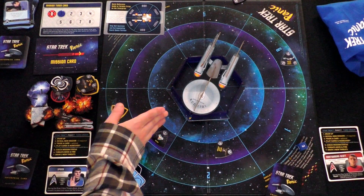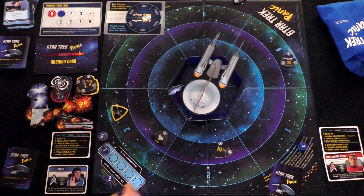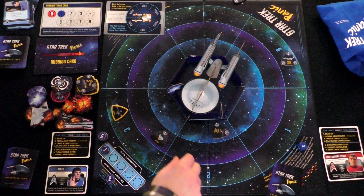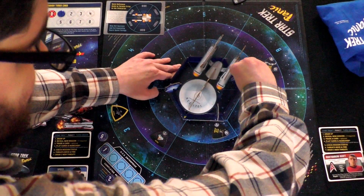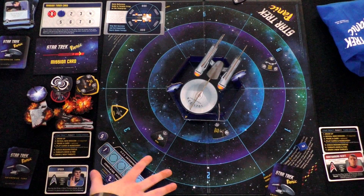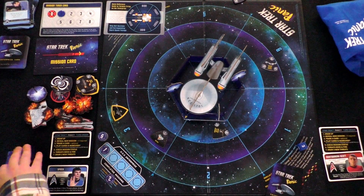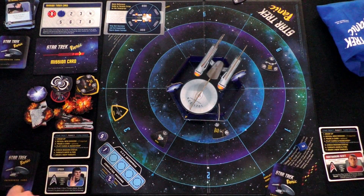I can't do anything else this turn. I could repair the damaged shield with tritanium, but I'll hold on to those cards in case we need them later. A fully intact shield is there so I'm not too worried yet. I'm done. Check mission status — we're down to four. Threats move and fire: the Romulan battlecruiser moves closer and shoots, doing one damage to that section.